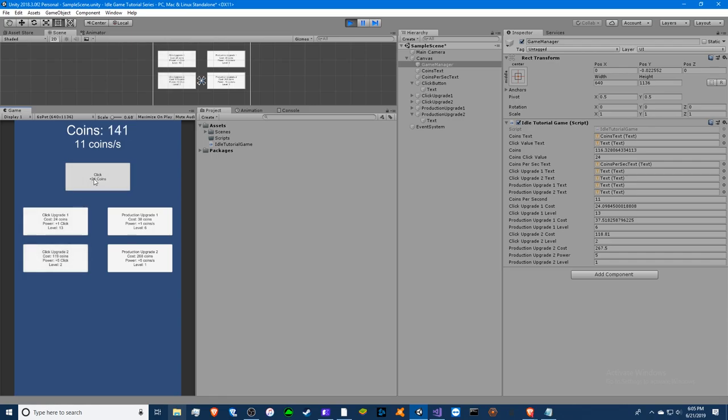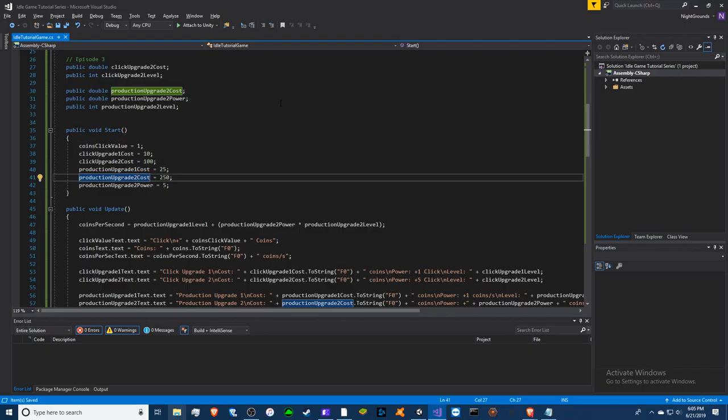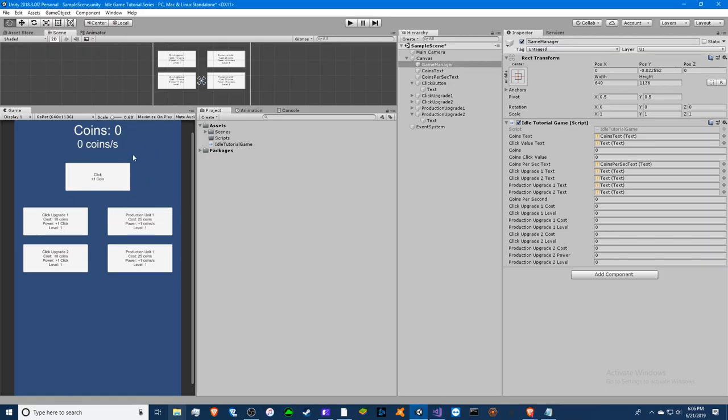We got five per second — there you go. We can buy some of these and have a good time. We've got lots more to do because this is not fun yet, it's very boring. All right, so we have our upgrades done — this is another really short episode. Next one I'm going to do exponents, which should be really easy — you basically just look at what I do and replace variables. Anyway, thanks for watching, I'll see you guys in episode 4!